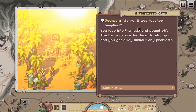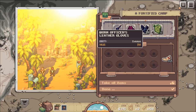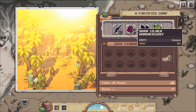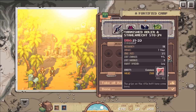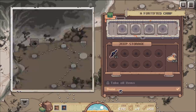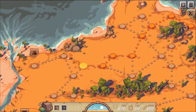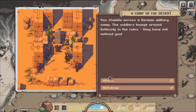It was just too tempting - you leap into the jeep and speed off, the Germans are too busy to stop you. We get away with no problems and grab four things: two gas canisters, leather gloves, a handkerchief, and a new weapon. I'll take all items - awesome!